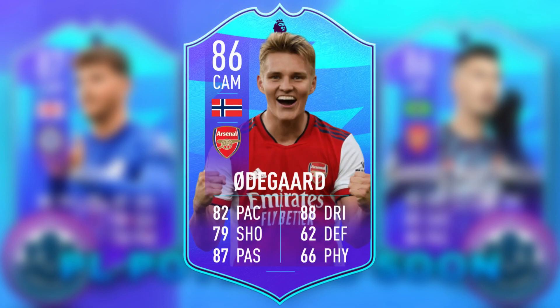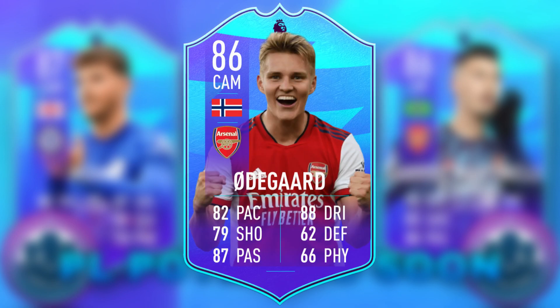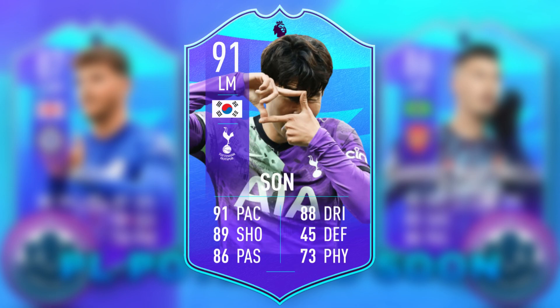Next is Martin Odegaard, who could get a plus four boost from his gold card. He'd get really nice links with Aubameyang's latest card. He does have five-star skills, but unfortunately only two-star weak foot, so I don't think he'd be the greatest looking card.